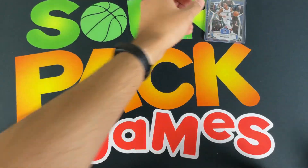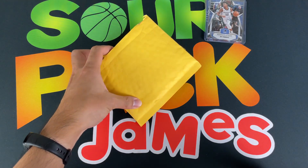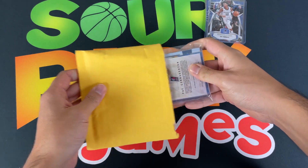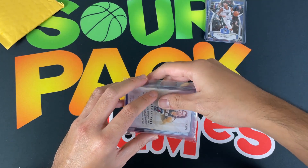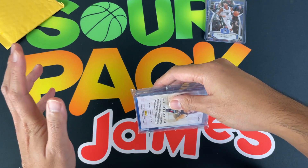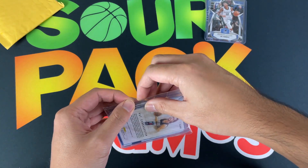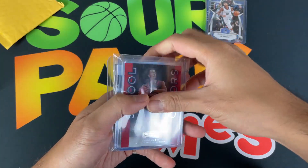Next up we got a Rare Mystery Pack, third edition, coming in at $22.99. You're gonna get 10 cards — three of them will be either an auto or relic, two rookie cards, and four parallels like refractors and inserts. The main chases have more variety: a Klay Thompson auto, an Anthony Davis auto, and a triple patch of Chris Paul from his Hornets days — definitely not your usual Zion and Ja chases.